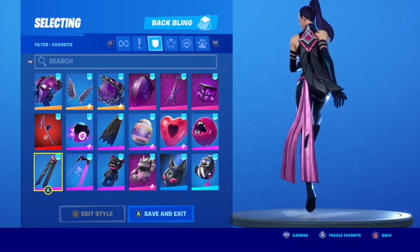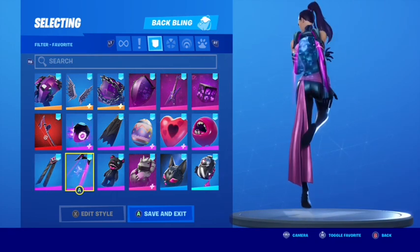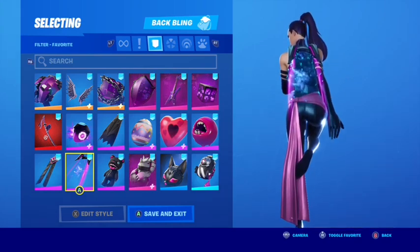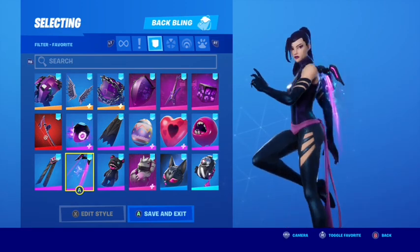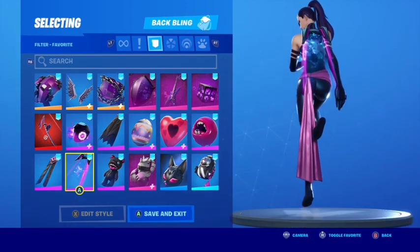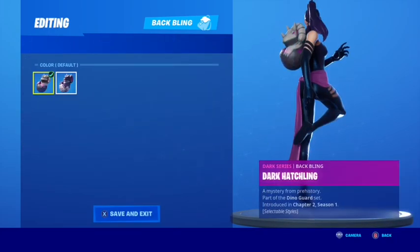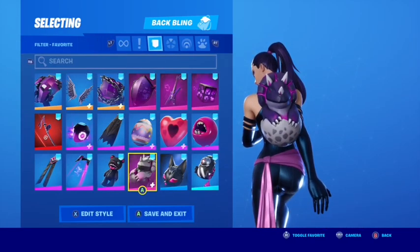The Backbeats back bling has purple and black — the little bit of blue on top might be a stretch, but you could balance it off with a blue pickaxe. The Starshot is very interactive and looks really good. The Starfield back bling makes her sort of space-themed — the blue contrasts well with the dark blue slash dark purple black clothing. The Stitches obviously works. The Dark Hatchling looks good if you want to use the other style.